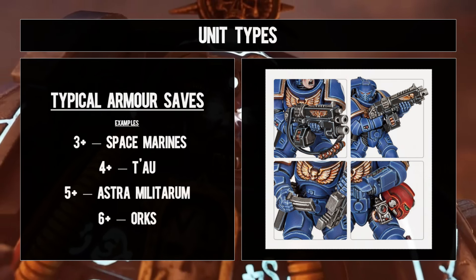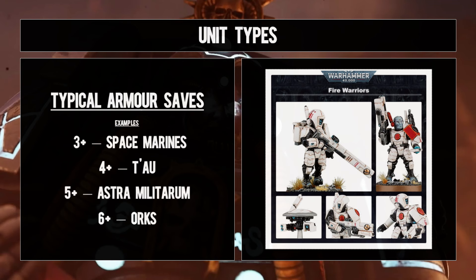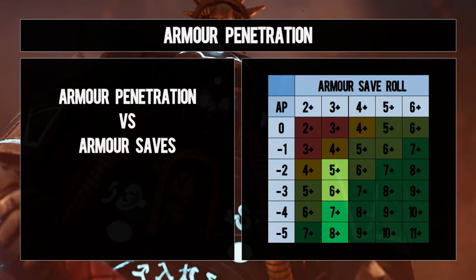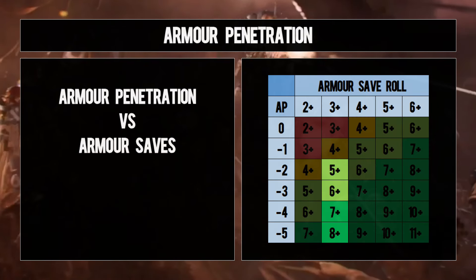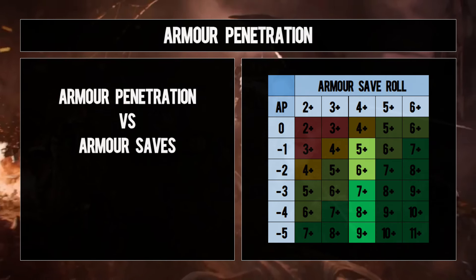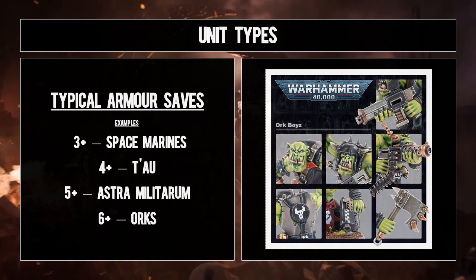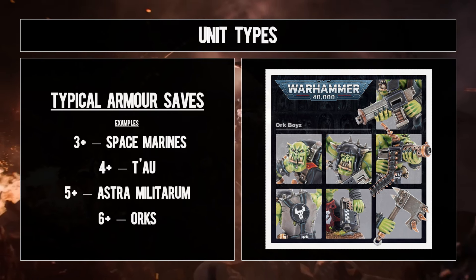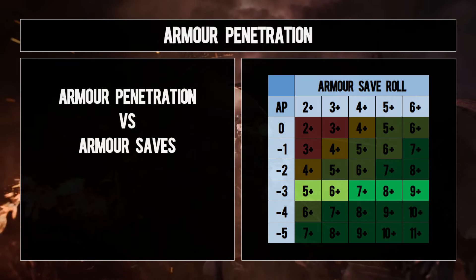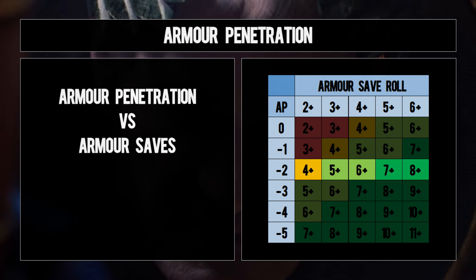There are some general armor save patterns found in each faction. Non-character infantry are most commonly your baseline: a three-up save, like those found on Space Marine equivalents, would benefit nicely from AP minus two weaponry. Four-up armor saves, like those found on the Tau, would be looking for AP minus one. And five-up saves, seen on Astra Militarum, are at the point when you start to care less about AP and more about volume of fire — AP minus three or greater against five-up armor saves is a waste. Similarly, six-up saves like those found on Orks will see zero benefit from AP minus two or more.